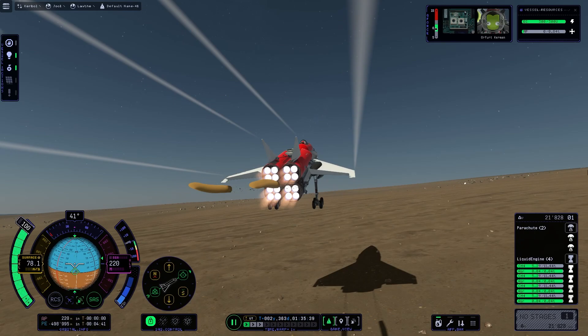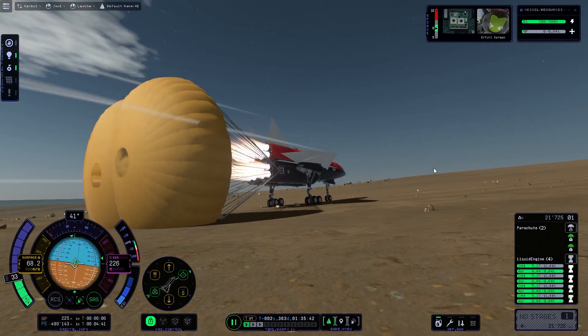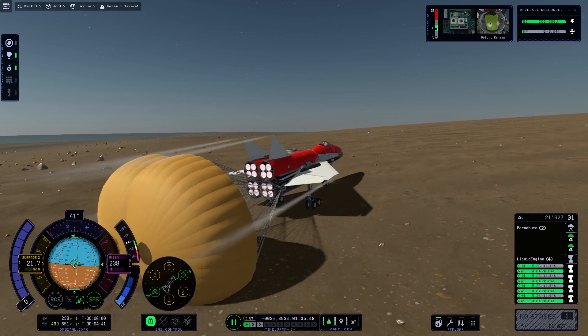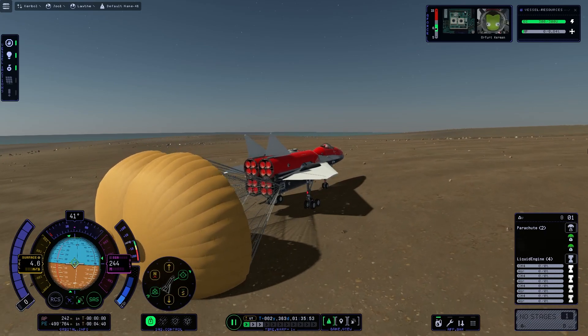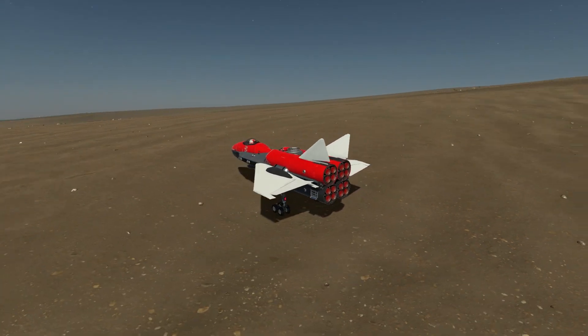Parachutes out — we have parachute deployment, final approach, we have touchdown! We have landed on Leith. After letting the craft roll for a little while and braking, we came to a complete stop. This is a record — we have the first Kerbal on Leith. Look at this environment, isn't that beautiful?